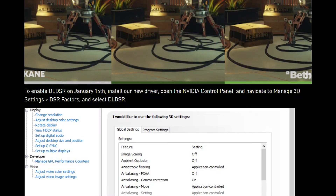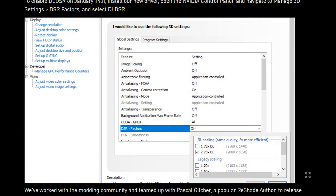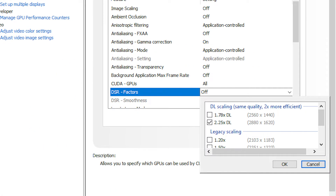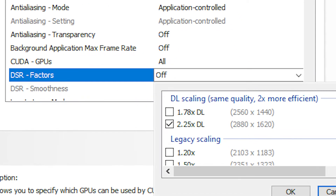If users want more performance, they can easily set DLDSR to a lower scaling through NVIDIA's control panel. All users need to do is head to the Manage 3D Settings tab and enable the DSR factors. There you can set DLDSR to either 1.78 times or 2.25 times. This way higher performance can be achieved, but how much, we don't know.